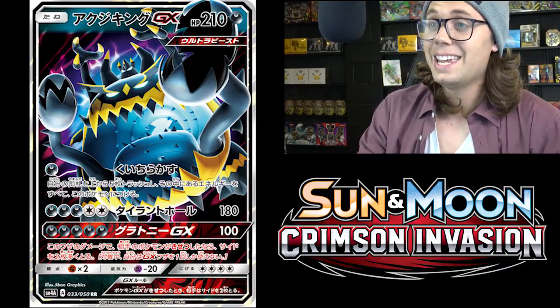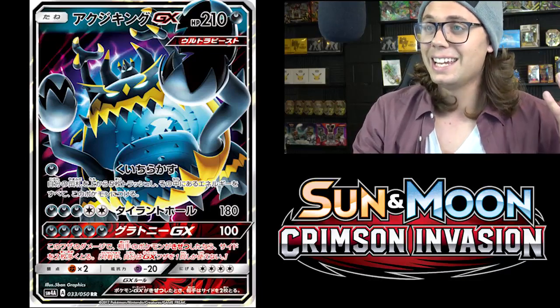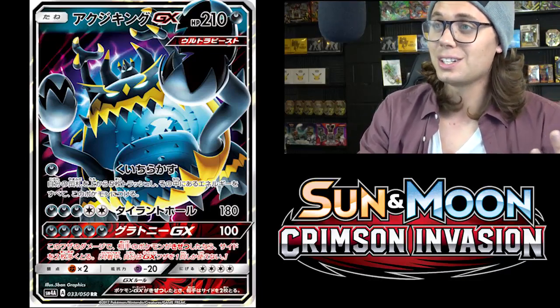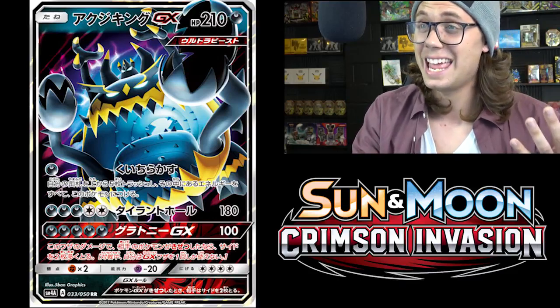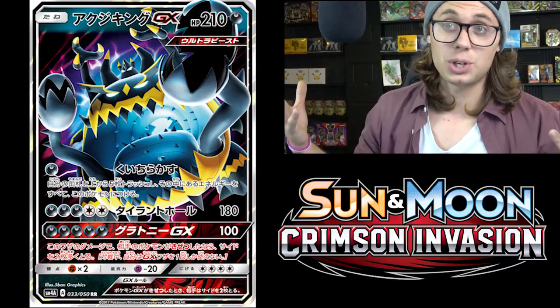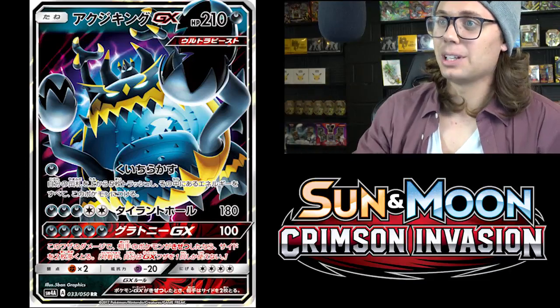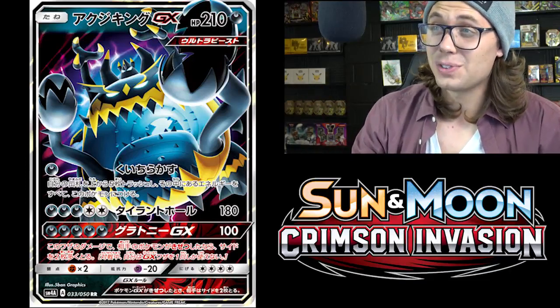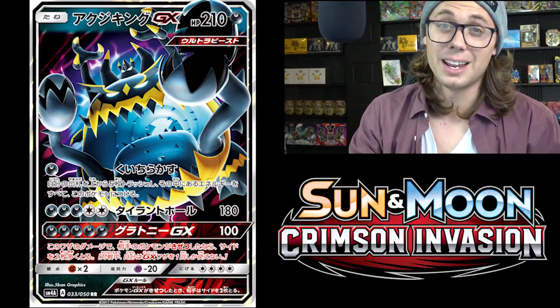Starting out at the number eight spot, we've got Guzzlord GX. Guzzlord GX is pretty bad, sorry to say for all you Guzzlord fans out there. He is a hefty fellow though — a Darkness type basic Pokemon GX with 210 hit points. He is an Ultra Beast Pokemon, which is pretty cool, and he's got three attacks, so let's take a look at those.